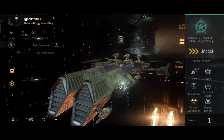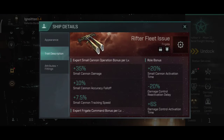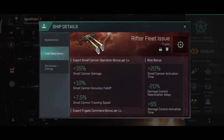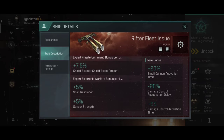Today I'll be flying the Rifter Navy, and I'll be covering all of the other navies video by video since they have been changed. The raw bonus remains the same, but the expert small cannon perks will give you a little bit more DPS than before — plus 35% small cannon damage, which should be really good on this ship.